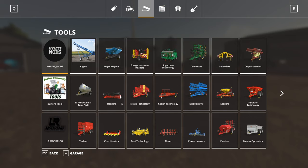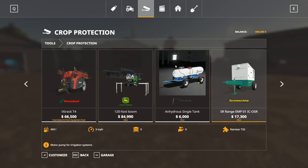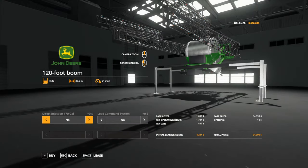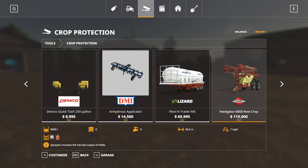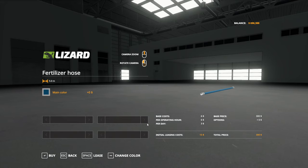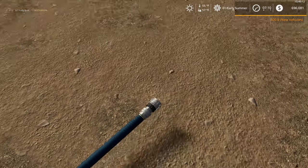Let's go to the shop — just curious if this works — and grab crop protection. Yes, that's where we find the hose. There are 120-foot booms for the new 4940 sprayer released by Custom Modding. That one doesn't have section control on it yet — apparently it had section control but a bug caused them to remove it. That's a little disappointing; I'd really like to see section control on that sprayer.